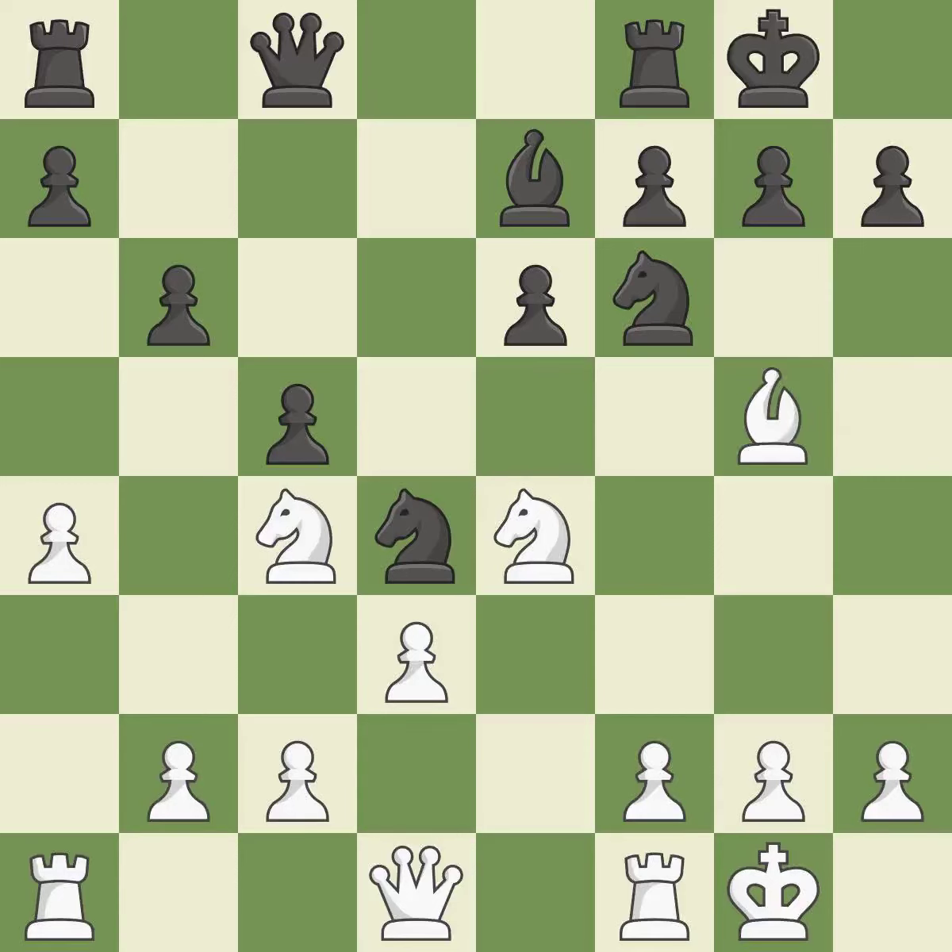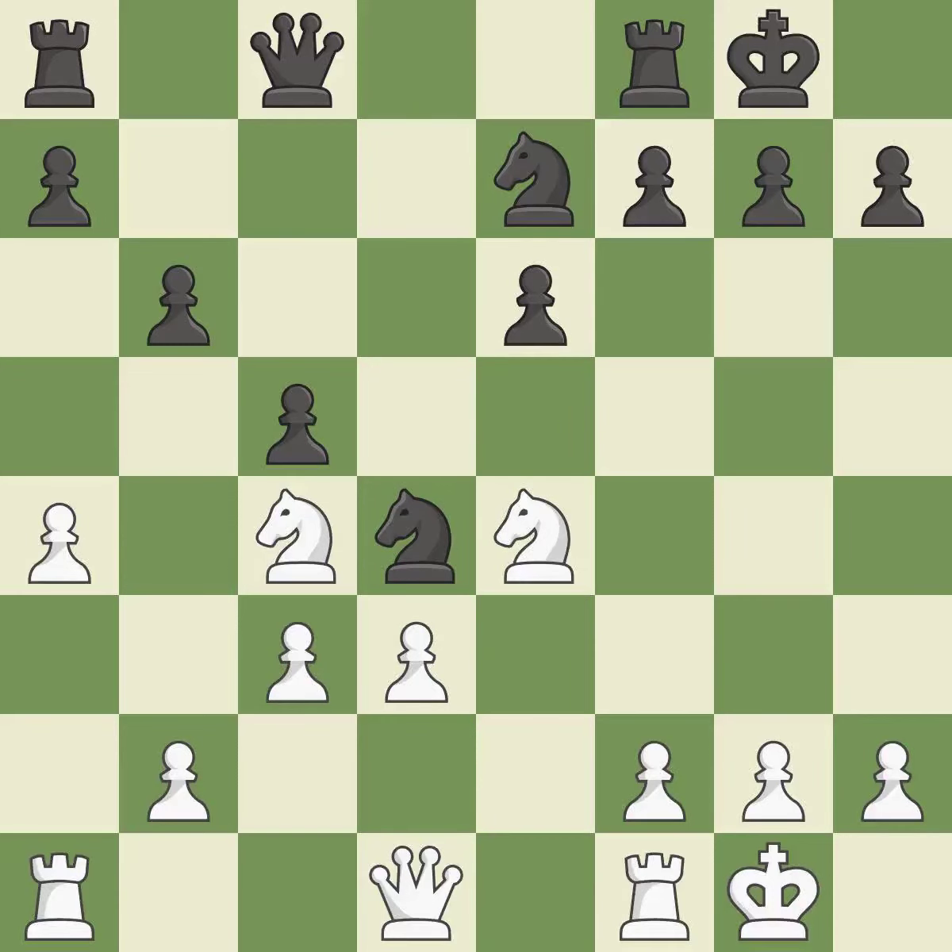This misses a chance to capture a Knight — it is incorrect. This provides an equal exchange of parts. This keeps the material balance in check with good trade. Backs off. A pawn kicks the opposing Knight, forcing it to move or risk being captured. The Knight is thus brought to safety.